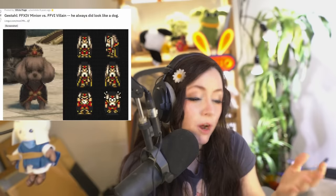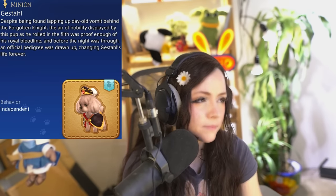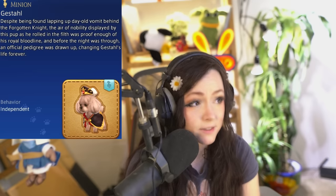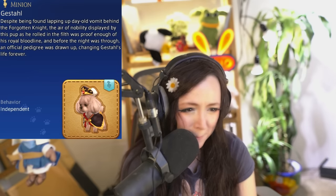Next up is Justaol — or 'Just'al,' people say it different ways. It's based on the FF6 character Emperor Gestahl, who many players felt looked like a dog, and this running joke became immortalized in FF14 as an actual dog minion with a similar outfit. That's not the WTF part though — the full flavor text reads: despite being found lapping up day-old vomit behind the Forgotten Knight, the air of nobility displayed by this pup as he rolled in the filth was proof enough of his royal bloodline. Gross.